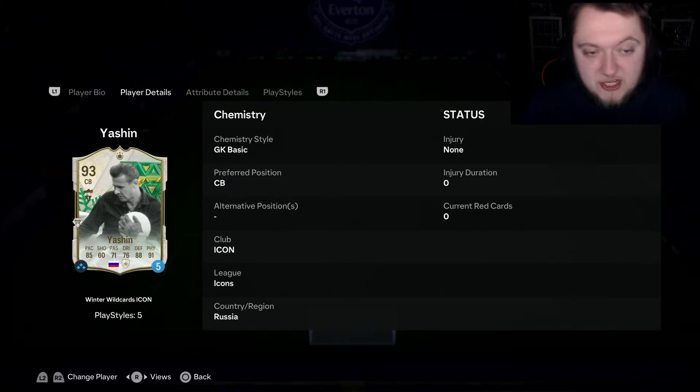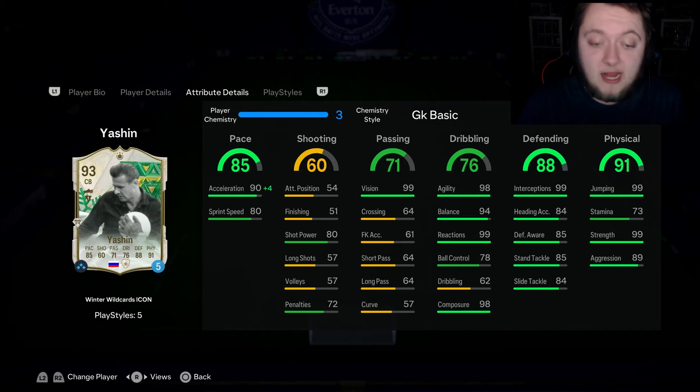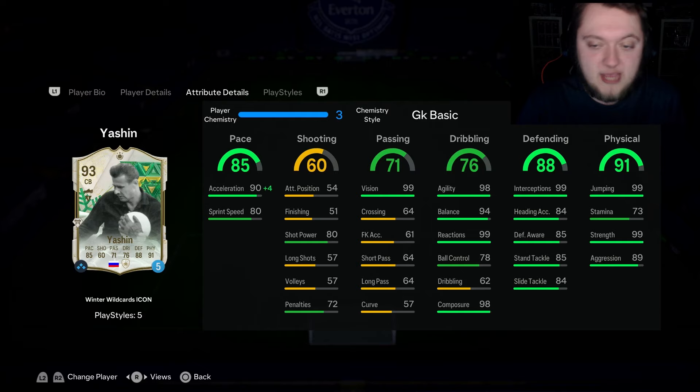He can only play centre back, as you'd expect. He's got the chemistry style GK Basic on right now. As we go into the end games, I like the pace split. I like the 90 acceleration - it's better than sprint speed on this game. To have acceleration coming out on top is nice, 90 acceleration is very, very nice. He's got 99 vision, but absolutely terrible passing. His passing isn't that bad in game though, you can't trust it too much, but it's okay.